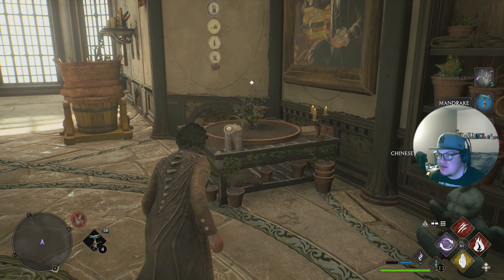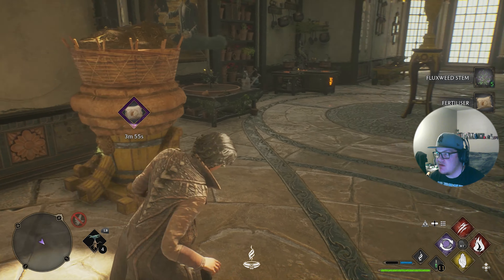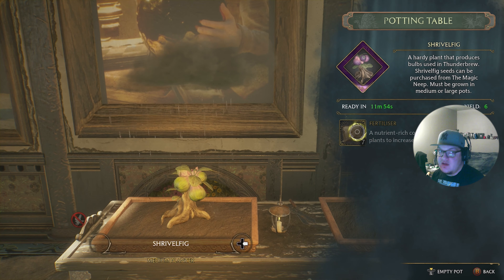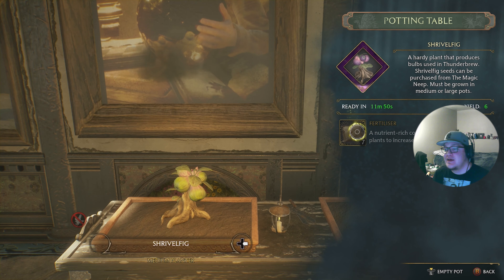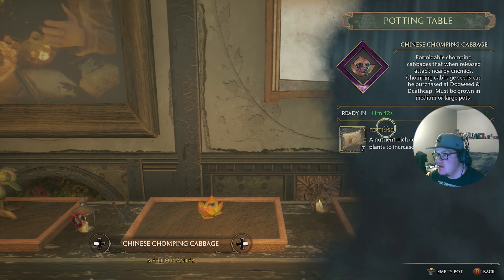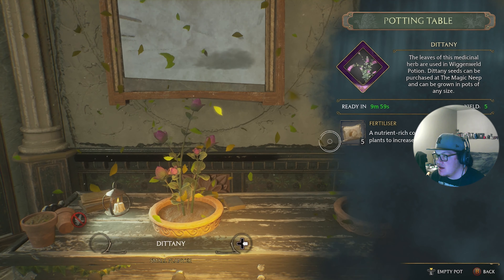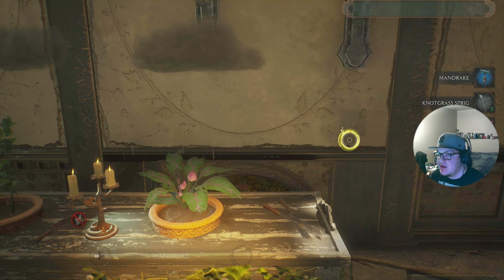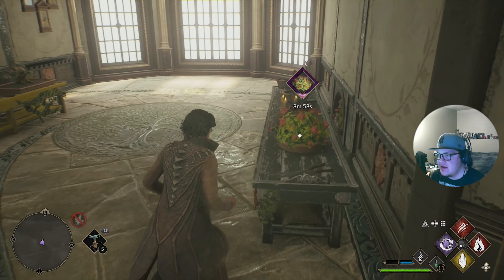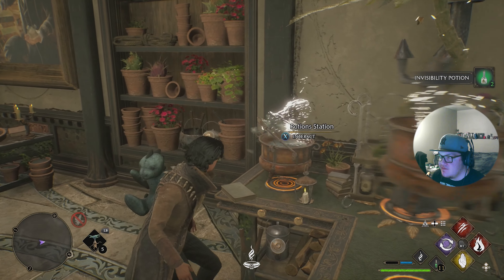I really like the Thunderbrew potions. We got these composters that give us fertilizer — what they do is I can add a fertilizer and it increases the yield. If I add one it just increases it by one, but I can only add one to each. I added a few more tables and this one adds a random ingredient. I've been making some potions.